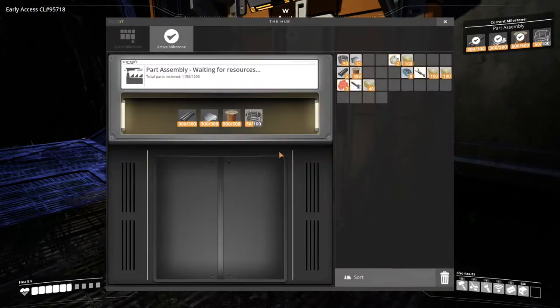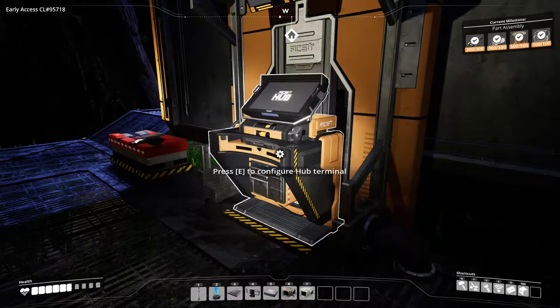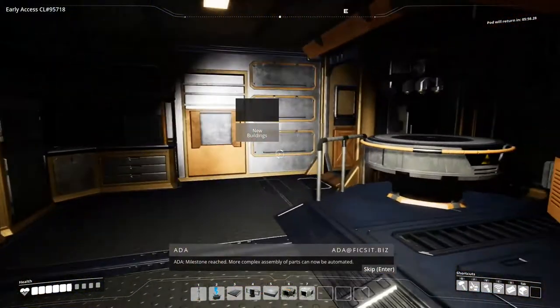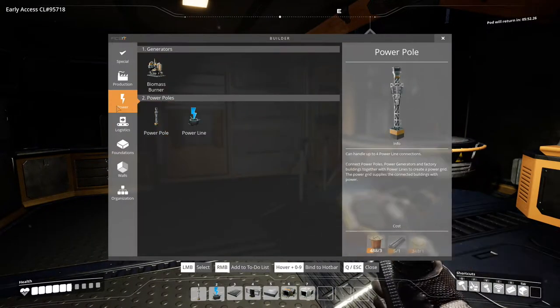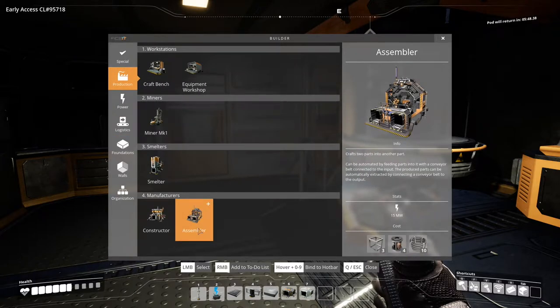Okay, while we're waiting for concrete we can continue doing some science. Let's do part assembly. Milestone reached - more complex assembly of parts can now be automated. So that I believe allows us to make the assembler, which can take two inputs rather than just the one.